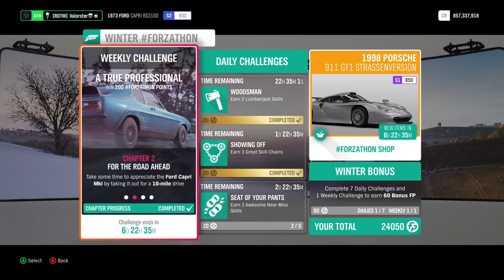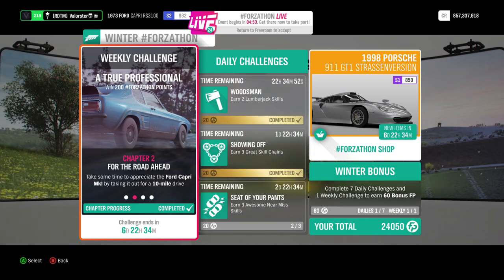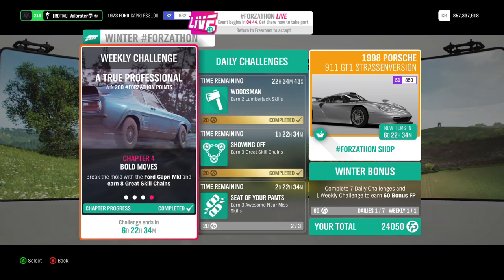Now let's have a look at the Forzaton. We need the amazing Ford Capri RS-3000. Then we need to drive 10 miles or 16 kilometers. We need a total of 9 stars in speed zones and we need to have 8 great skill chains.